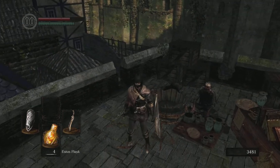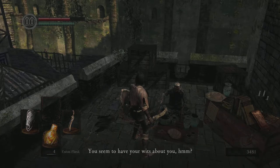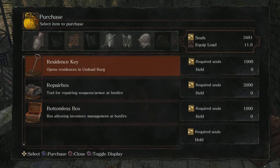You come over to this guy who is definitely hollow but not hostile — he's the first merchant in the game. A couple of things you eventually want to get that are extremely helpful are the Residence Key and the Bottomless Box.